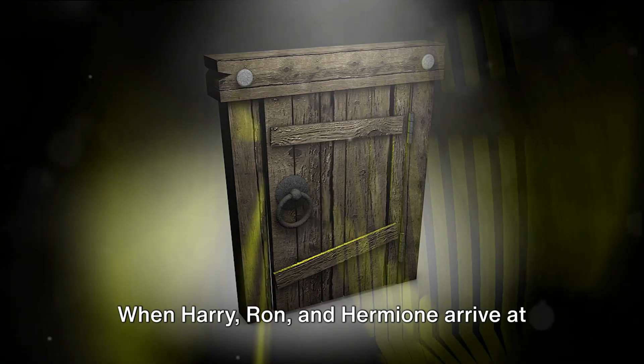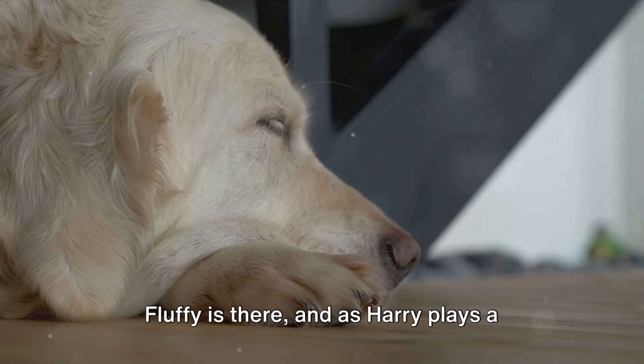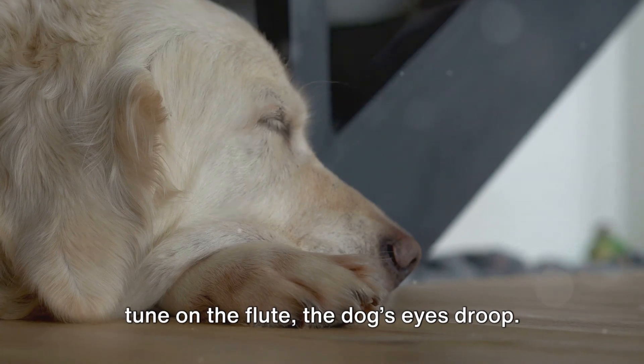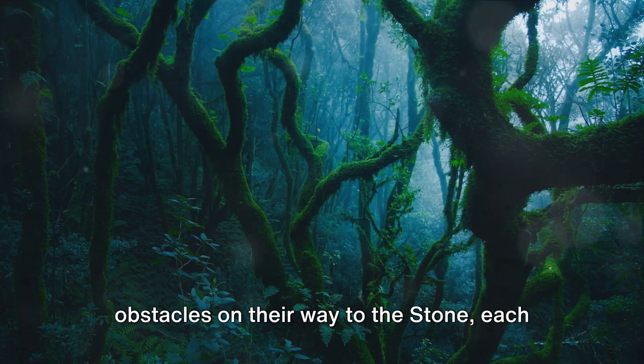When Harry, Ron, and Hermione arrive at the third floor corridor, the door is already open. Fluffy is there, and as Harry plays a tune on the flute, the dog's eyes droop. The trio encounters various magical obstacles on their way to the stone, each designed to test different magical skills.